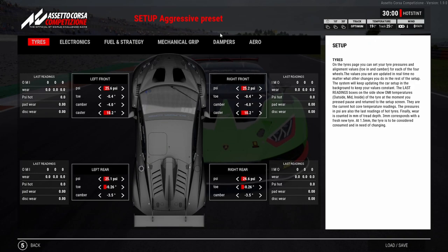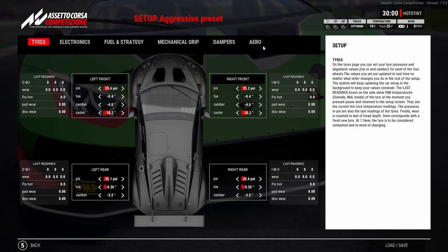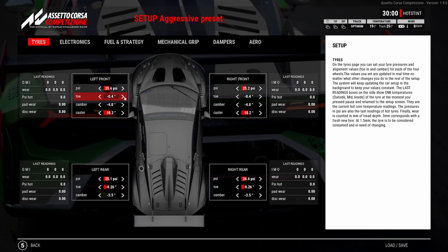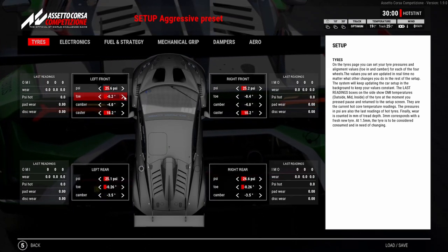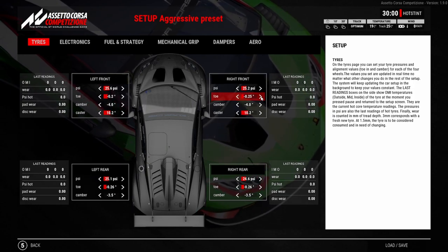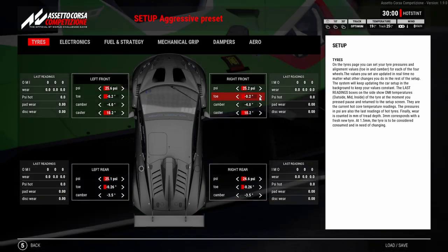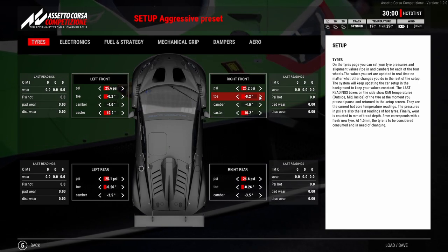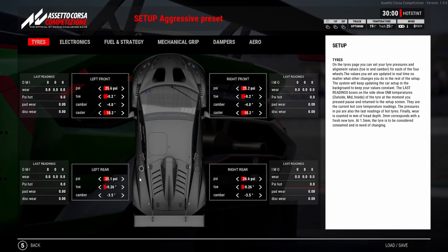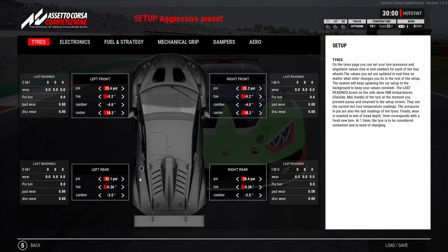For the race, the first thing I always look at is temperature — the temp of the track and the air. Let's say we're running at 19 to 25 degrees and doing a 25 minute race. What I'll do is come down on the front toes — at the very max I'll run minus 2.5, but that's even stretching it, so about minus 2 on the fronts. Personally, I'm more about protecting the rear tires because if your rear tires go off versus your fronts, you're going to have a much harder time. You want your tires to wear at the same rate so there's no imbalance in the setup.